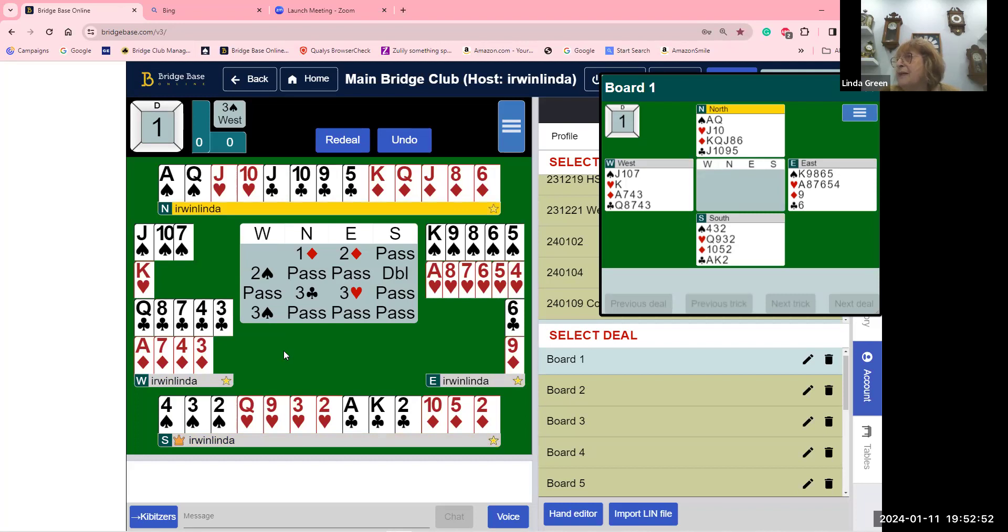East bid two diamonds — that's Michael's Cubit. The cubit of the minor shows at least 10 cards, five-five or six-five in the majors. A student asks why east didn't bid two clubs instead. Because north opened a diamond, the two diamond bid is the cubit. An overcall of two clubs would be clubs — you can't bid clubs when you don't have clubs.